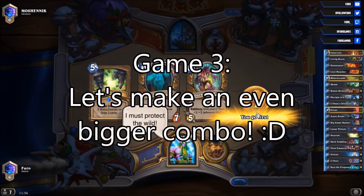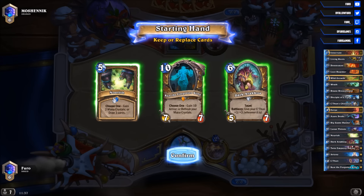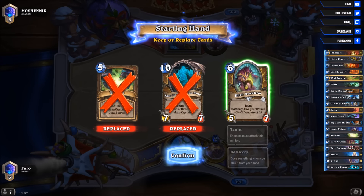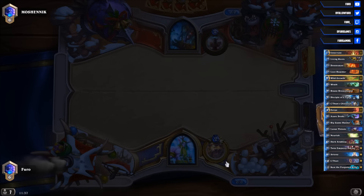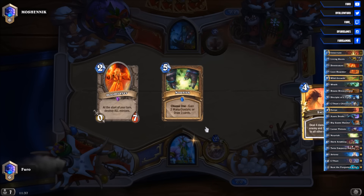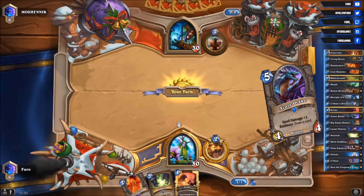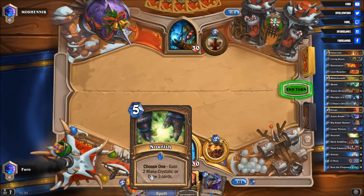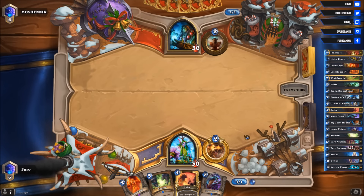Our third and last game for today is also against the Shaman. As we've seen in the last game, that is definitely winnable. The starting hand is not so hot so we replace all three cards here — definitely looking for some early ramp or a Doomsayer. Getting Nourish and the Swipe but no ramp. Well we could use Nourish for some ramp, but normally we need the card draw — otherwise we're not getting to our combo.